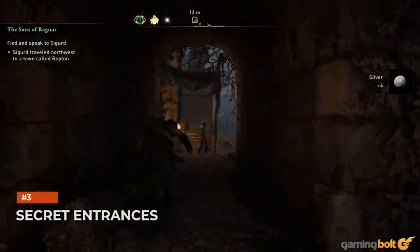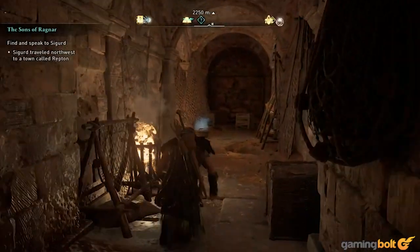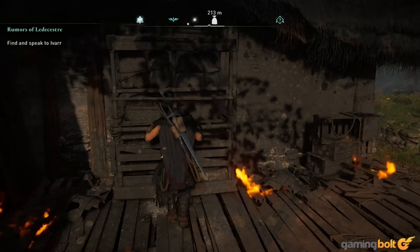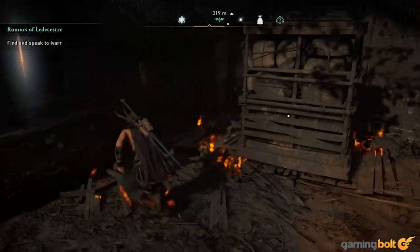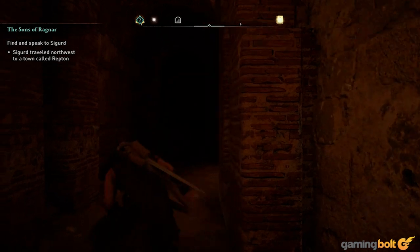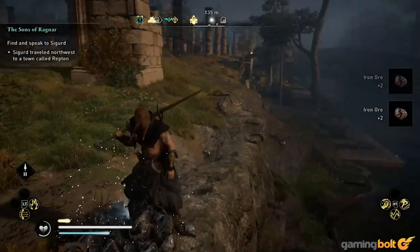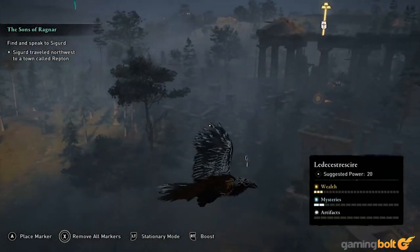There's quite a bit of emphasis on exploration in Assassin's Creed Valhalla, and the game routinely rewards you with powerful new gear pieces, artifacts, books of knowledge, and more. But it makes you work for it. Often, simply finding your way to walled-off or locked areas to get those rewards is a challenge in and of itself. And if you find that you can't just break doors or find keys to get to them, that's usually because there's a secret entrance somewhere close by that leads to a passage that, in turn, leads to those rewards. As such, if you ever come across such rooms that seem inaccessible, make sure to search the area with your raven for hidden entrances.